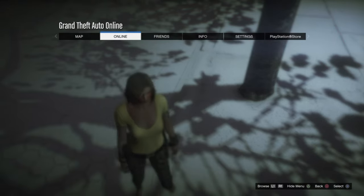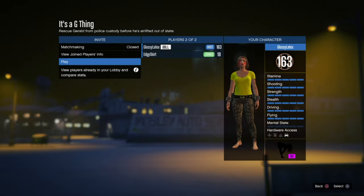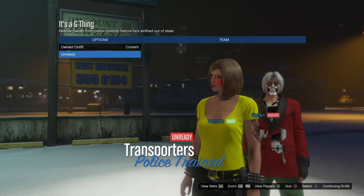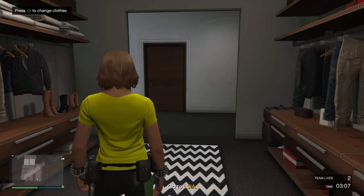Start up one of those merging missions and invite your alt or a friend to help out. Make sure the clothing is set to player owned. Click right and then left on the d-pad and the outfit should merge. Then go to your apartment and save the outfit.